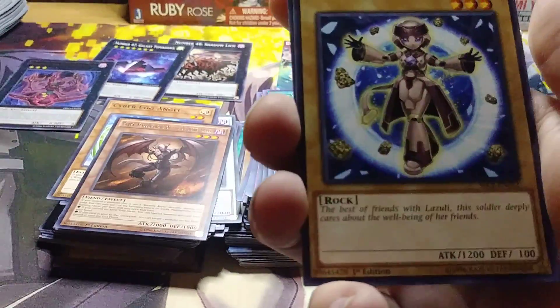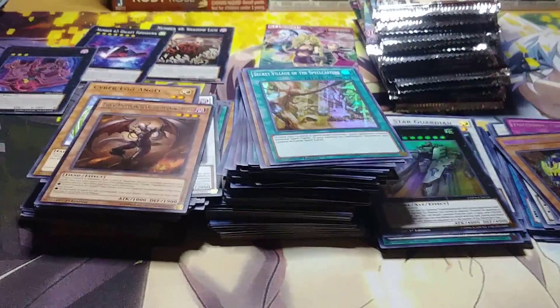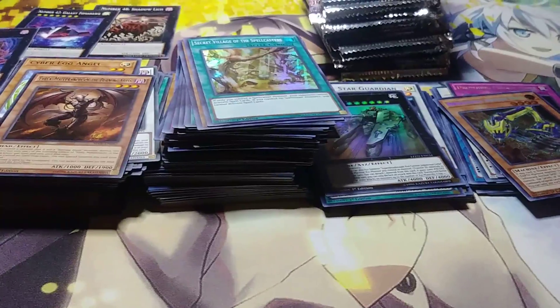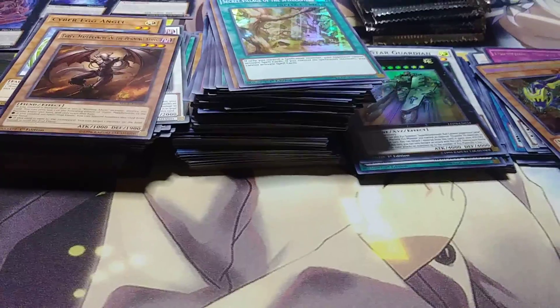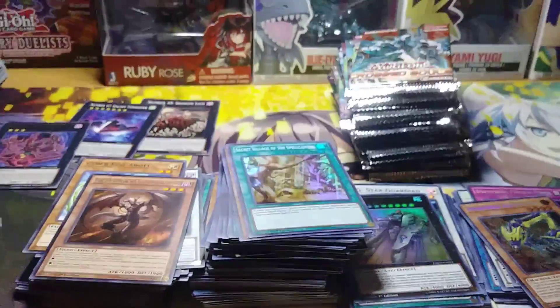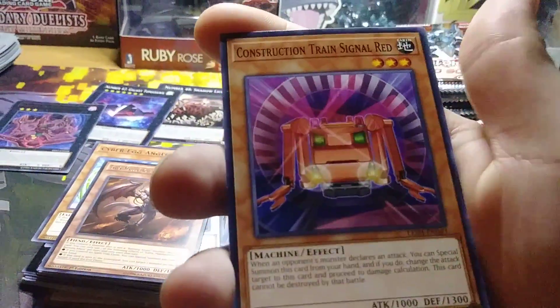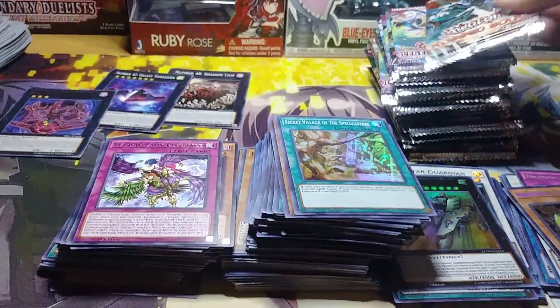And then another Sisters of the Rose. Can we get a break from the Sisters of the Rose, please? I mean, if we can get Parfumer and more of those, yeah, a couple more. Lunal Light Cat Dancer. Angel Ritual. Black Rose Dragon. Construction Train Signal Red. And Harpy Lady Elegance — well, it's different from the Lunal Light, so I'll take it.